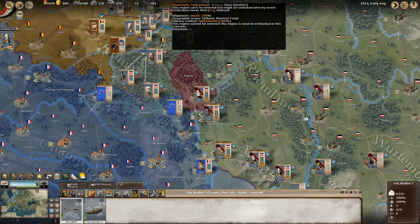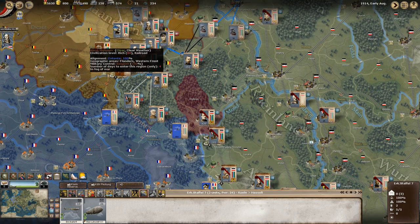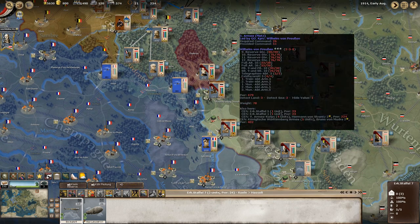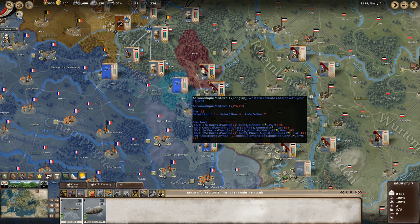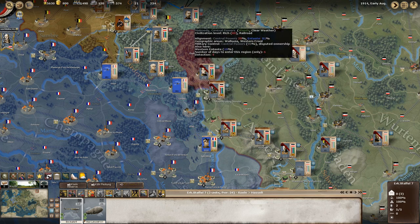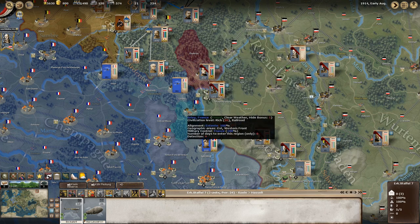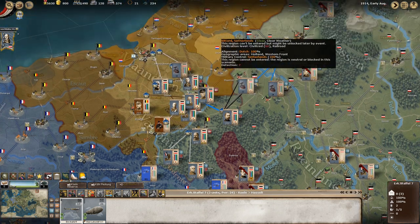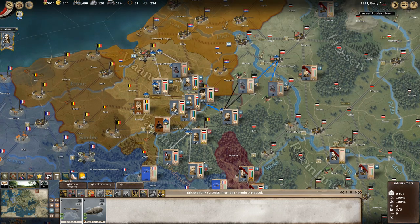These units are not unlocked yet, but they will unlock at some point during this campaign. Once that occurs, I might consider doing some attacks into the Longwy and the Briey regions — I've been very successful launching attacks there. If we could cut off their rail line, we cause a lot of problems for the French. Enough talk — let's see how the action goes.